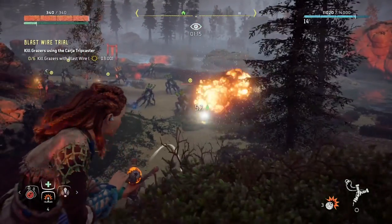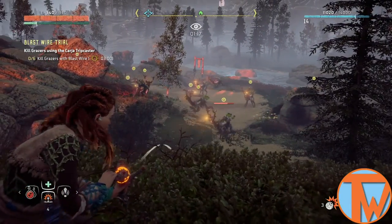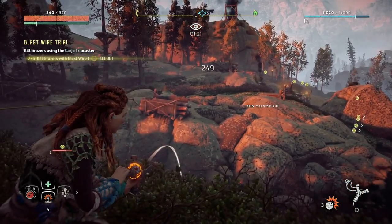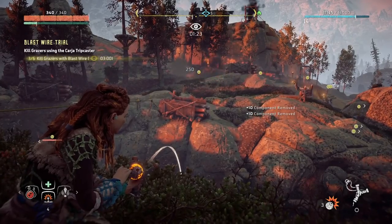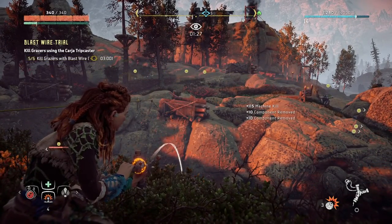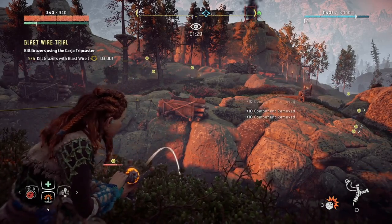So you're looking to get Blazing Sun Rank in the first three challenges of the Hunting Grounds, but herding these robot elk, caribou, moose, whatever you call them, are giving you some serious trouble? Don't worry — we're going to take a quick look at how you can ace these first challenges without having to pull your hair out.